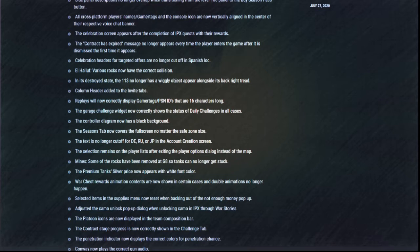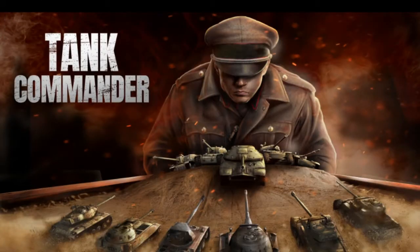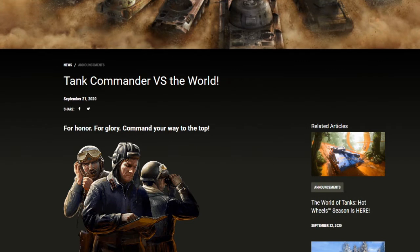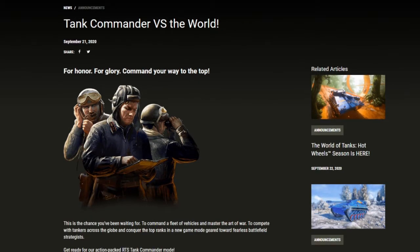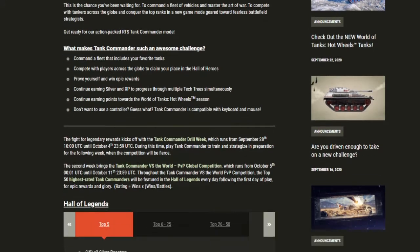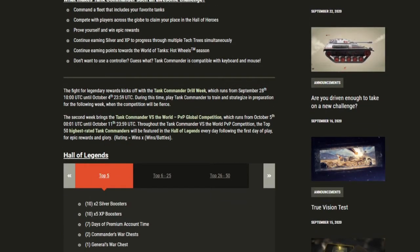For a full list of update details, check out the link in the description for the patch notes. In event news, from the 28th of this month until October 11th, there will be a Tank Commander event. The article announcing the event details how using the Tank Commander mode can give you rewards. You can still earn Silver and XP for your Tech Tree tanks and continue to earn Hot Wheels Season Points. Tank Commander mode is also compatible with mouse and keyboard. When the event drops, it will consist of two parts. The first week from September 28th to October 4th will be Tank Commander Drill Week.